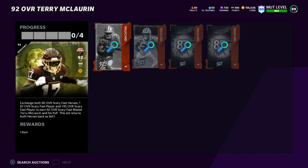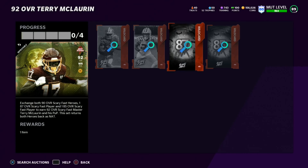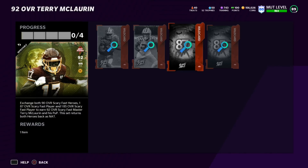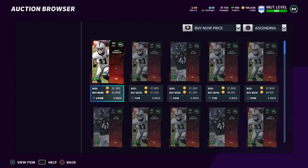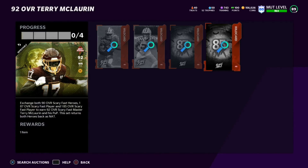Let me do some quick math with a calculator. Raheem Mostert is about 265k, Jaire Alexander is about 270k - that's 535k. Then there's the 87 overall at about 80k and the 85 overall probably around 35k. So it'd be about 650k total to complete the set. I obviously can't do that right now, but there are probably coin-making methods here.